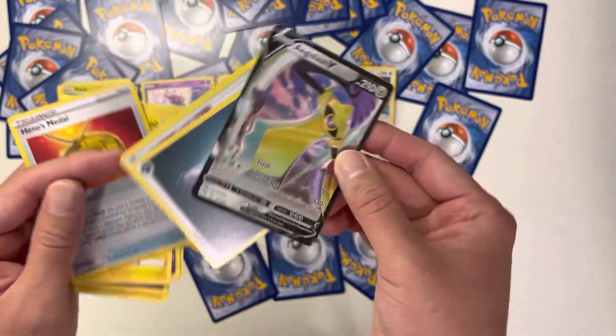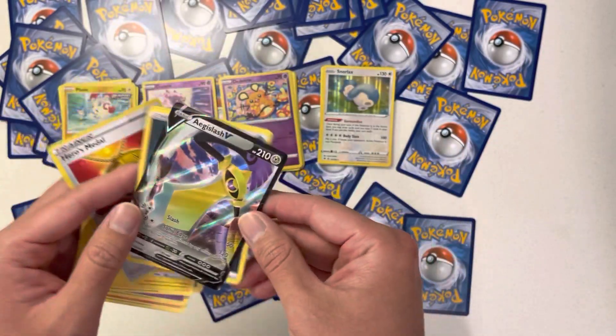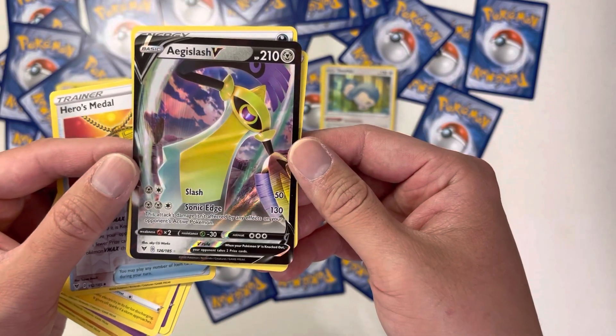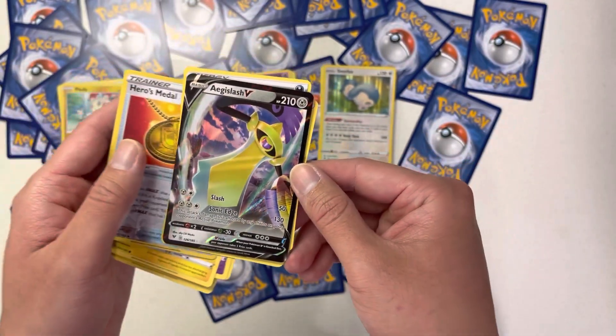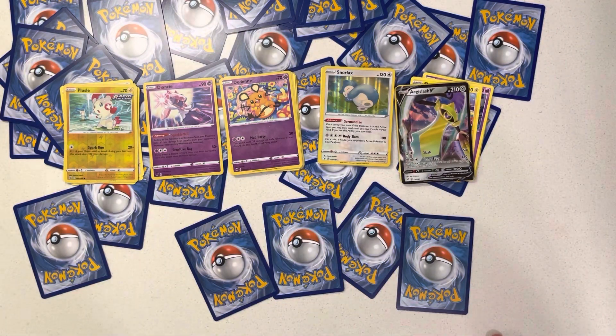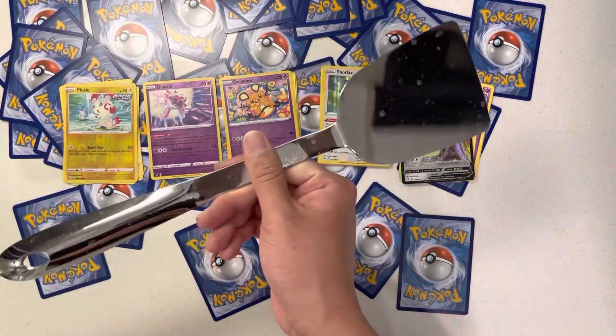Aegislash. I don't know what this guy does but I think it's a sword. I talked about it last time — people are making Pokemon out of everything, and I bet next time they're going to make a Pokemon out of this guy.